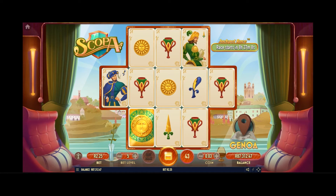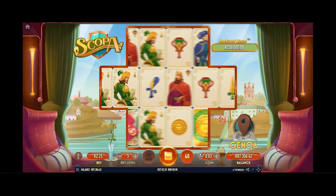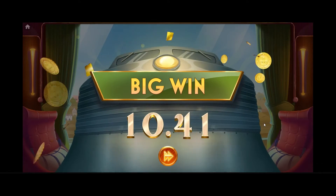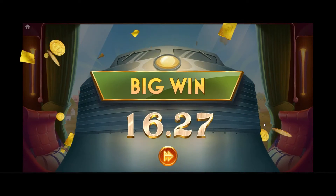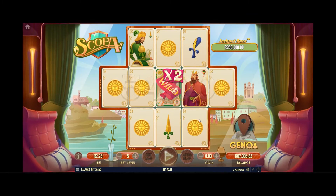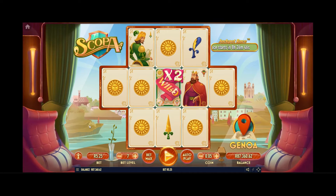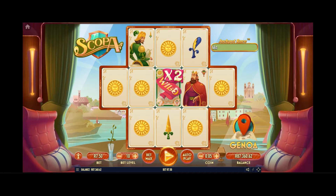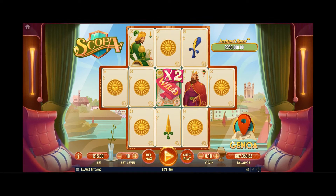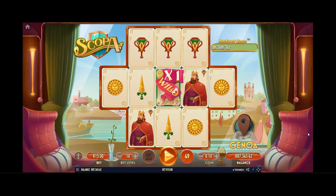I enjoy this — it's very peaceful, very relaxing, very chill. What I'm going to do is up my bet level. Let me stop that autoplay. Oh, there's another big one — 54 Rand. Nice. Okay, so let's put my coin size up a bit and put my bet level up to 10. My coin size I'm going to make 10 cents — we're going to play 15 cents a spin. I'm going to put it on 50 auto-spins.